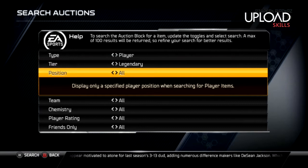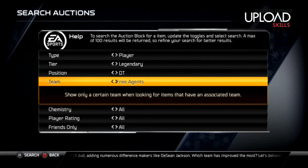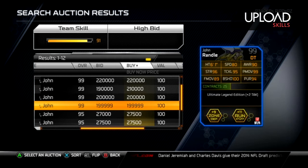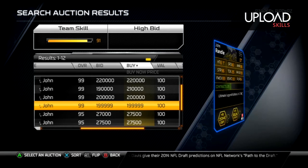Right here I'm going to show you John Randall — on how much he goes for and what the stats are. John Randall gives you plus two to tackling, which can help someone a lot. Right there: 100 block shed, 99 power move, 95 tackling. Pretty good.